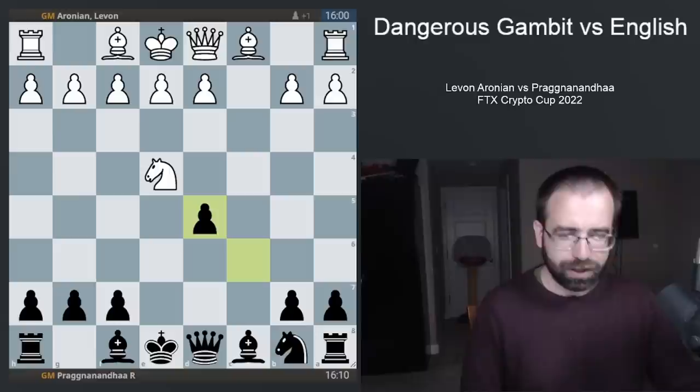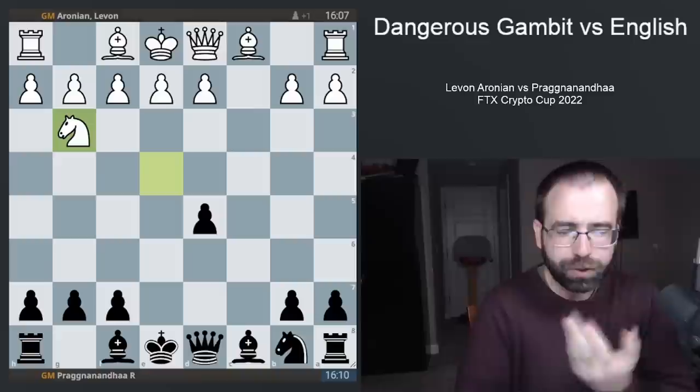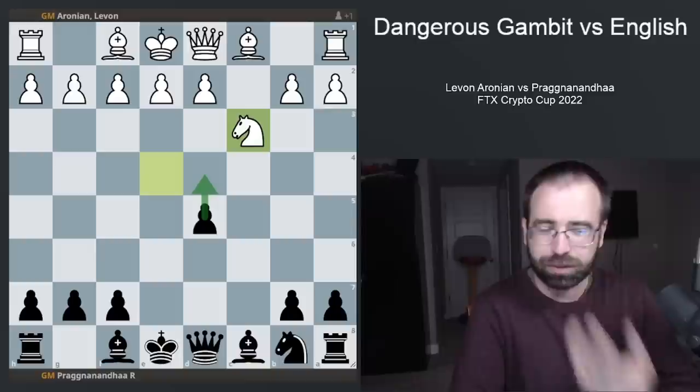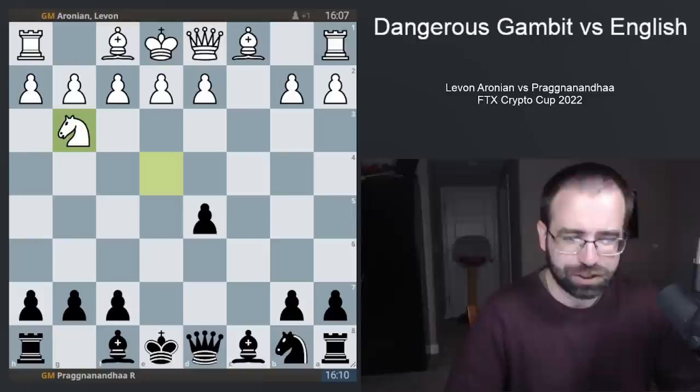After the captures, white is going to need to make a decision on where he wants to park the knight. Are you going to go to G3? Are you going to go to C3? Levon decides to put the knight on G3, which is probably the safest square in the short term and potentially even the strongest move. You could go to C3, but then white would worry that black plays pawn to D4 and continues the initiative. But in today's game we saw Knight to G3, so this is where we'll be focused.